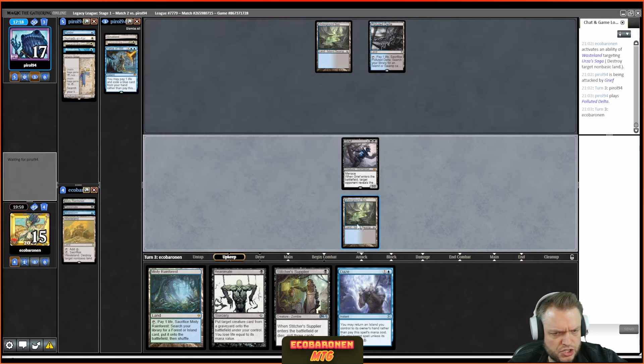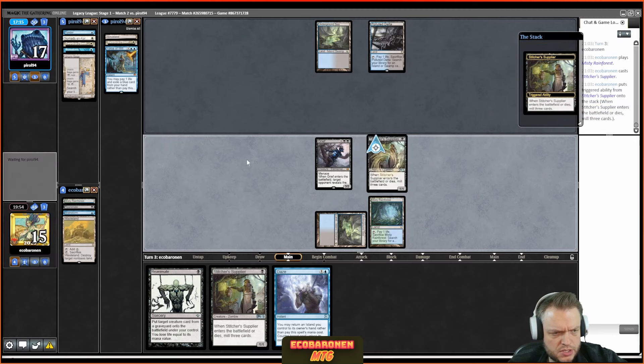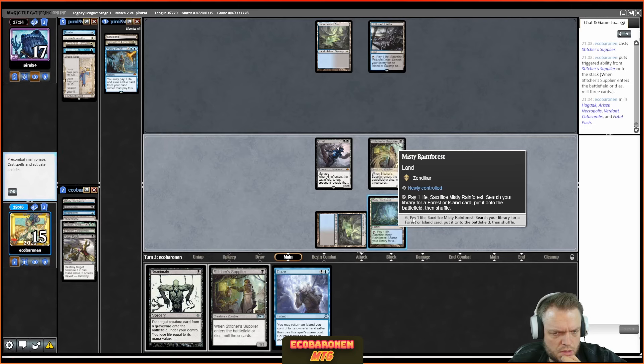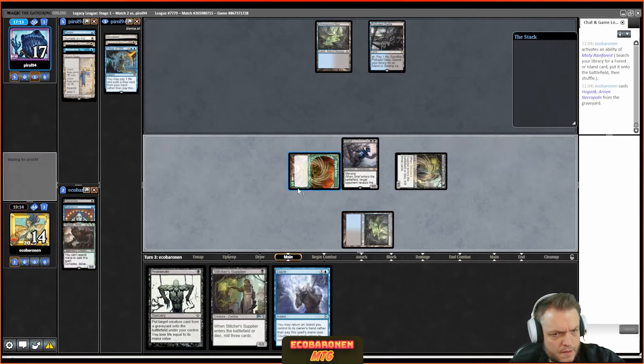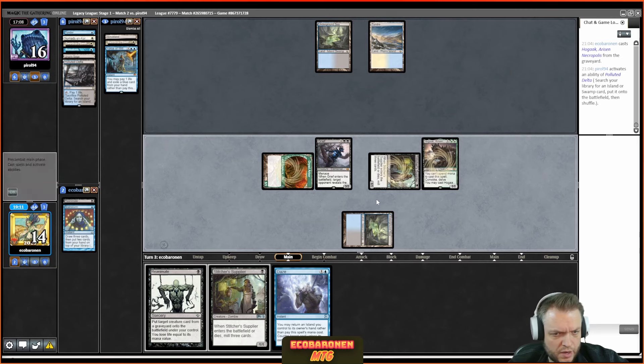I Stitcher right away — maybe I play to dodge Daze. They hit the Hogaak. I try to give my opponent the chance to Plow in response as they fetch, but they don't take the bait. I fetch Dryad Arbor, bring back Hogaak, and attack for three — that's the most damage I can prioritize. Hogaak hits the bin and I attack for 3. Finding Hogaak lets me keep the Grief and keep up the pressure.